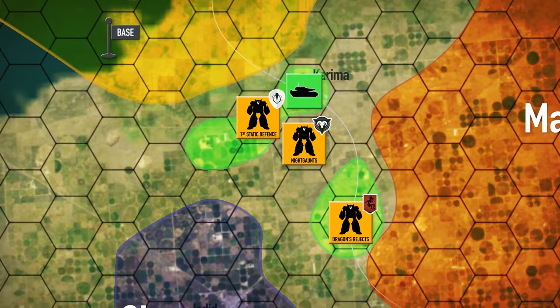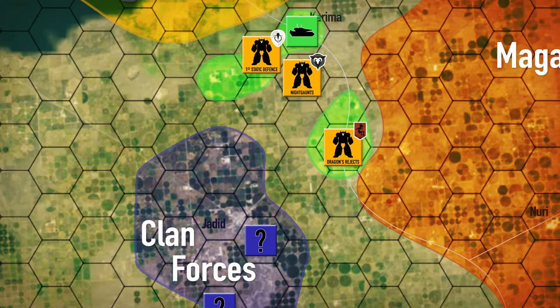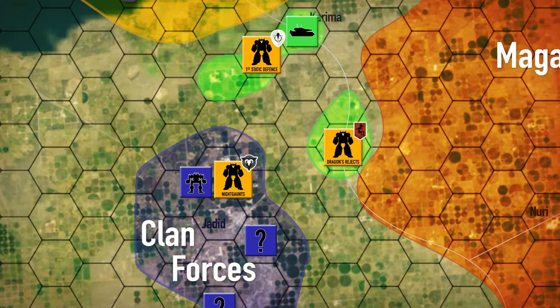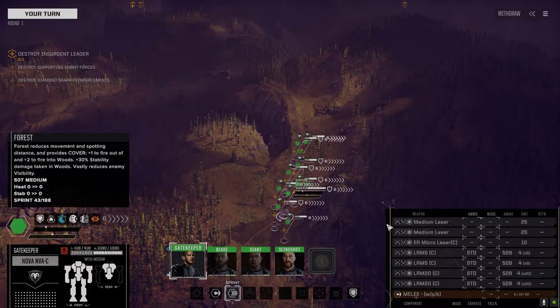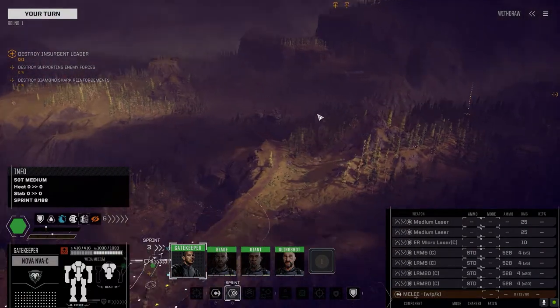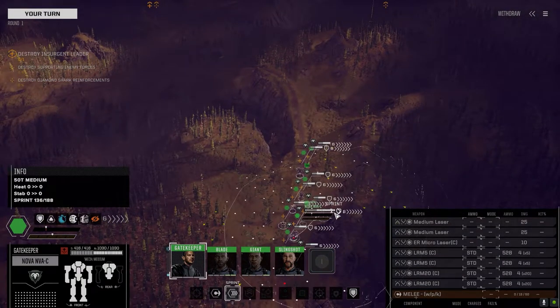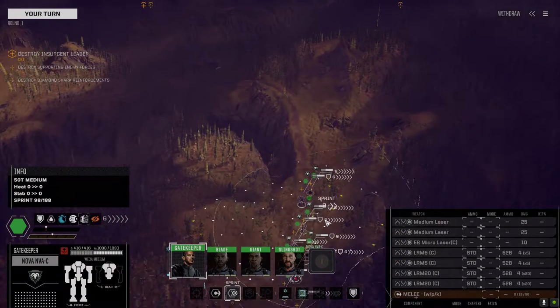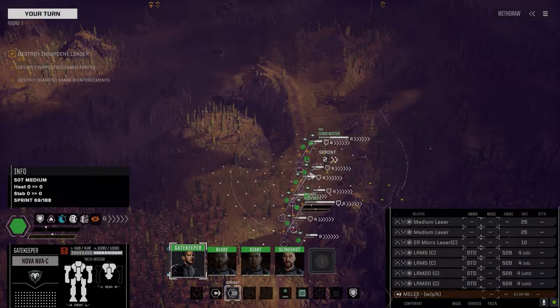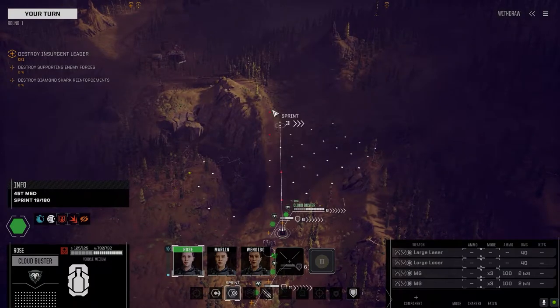Hey everybody, welcome back to the channel and another episode of the Battle for Astrakaji. Last episode we saw the Nikons taking on the remainder of Magashi Province's forces around Karima. Now we're heading straight south to intercept the clans and take down their command and control structures. We're moving down this road and have come up against some units — some bogeys — so we're going to have to take them on and clear them out before we can continue. We've got our mechs and vehicles set up, so let's go through them one at a time. We've got Rose up front, so let's move her forward.